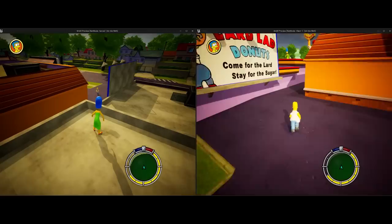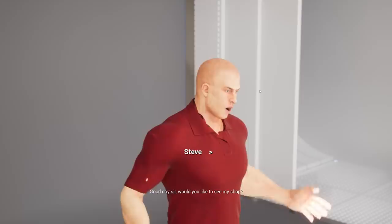Number three: multiplayer. I want the game to be networked this time — it'd be so cool to do missions together or explore with friends. Number four: I need good missions, dialogues, and cutscenes. I've spent three years developing a tool called Narrative, and I'm going to use it to power missions and dialogues in the remake.